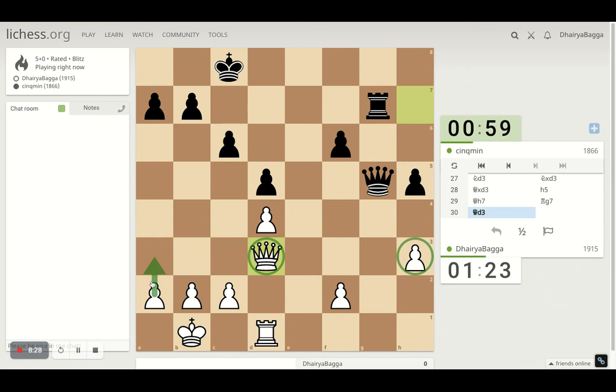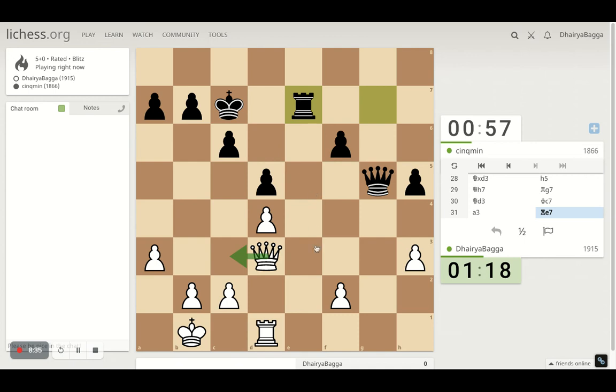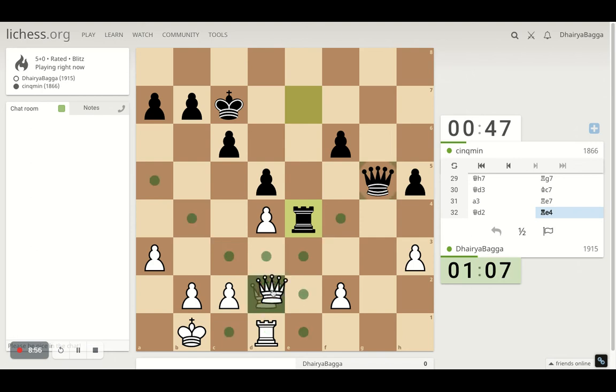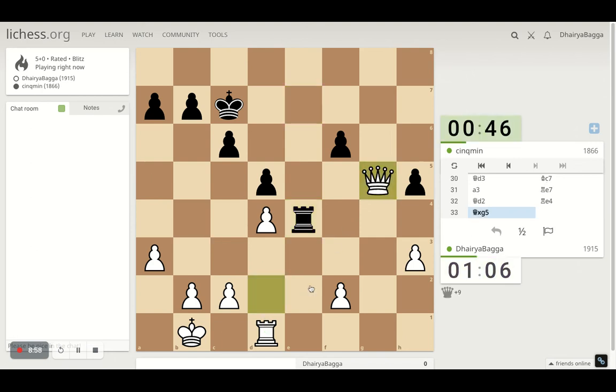20 seconds lead with just one minute remaining - should be helpful. I'll play pawn forward. Opponent is looking forward to coming here maybe. Exchanging Queens - not bad actually. If he doesn't take, I have this move. He doesn't take, I'll take - gets connected pawns though. Pawn forward, solidifying the center so that I can get my Rook active.